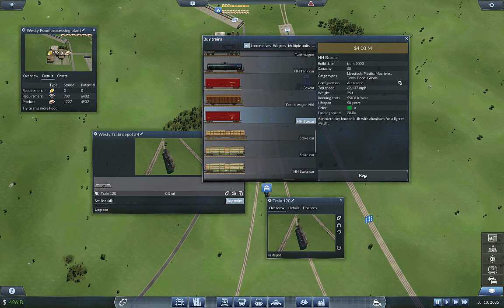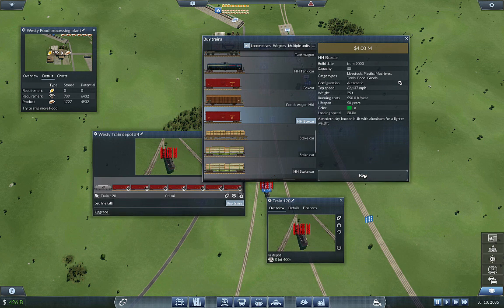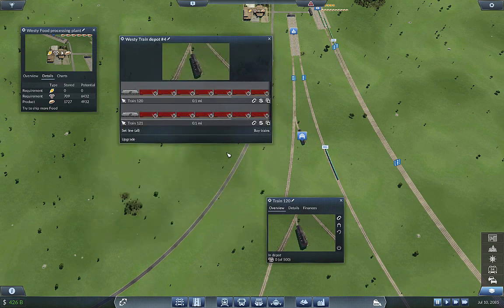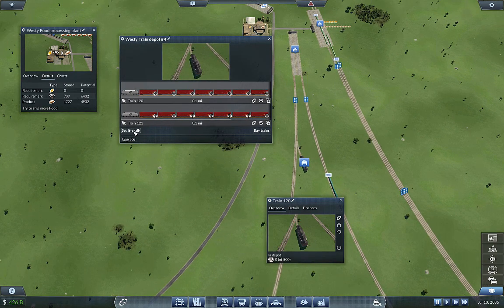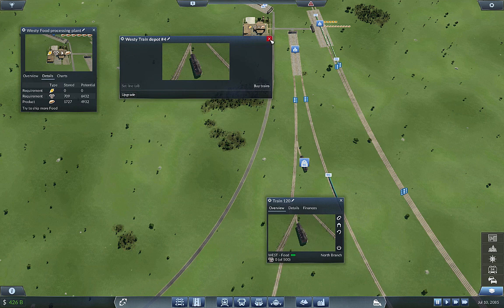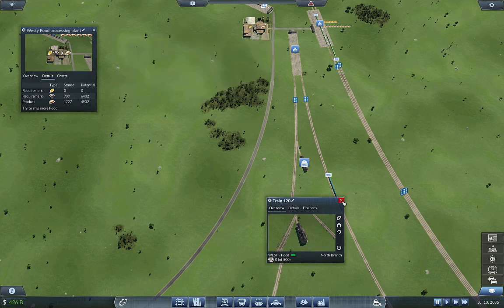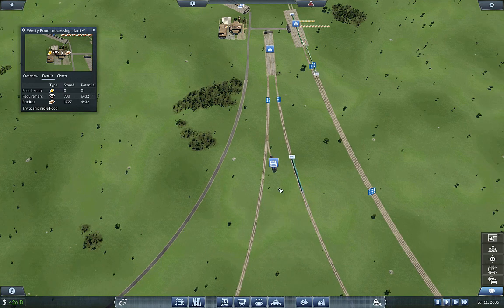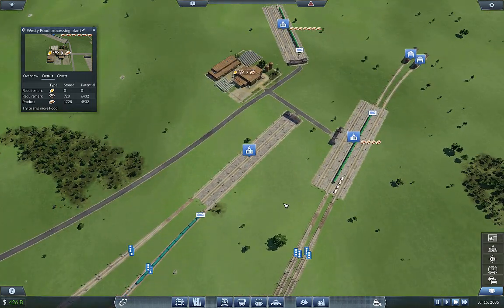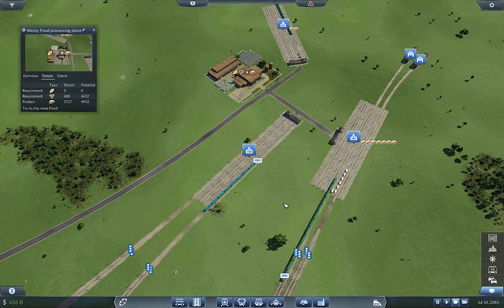So that means I want ten cars — I'm going to try ten at first with two trains and see if that's good enough. We're going to set to west food. Okay, west food — and go. Double speed just because I want to see that 4,900 change to something bigger.